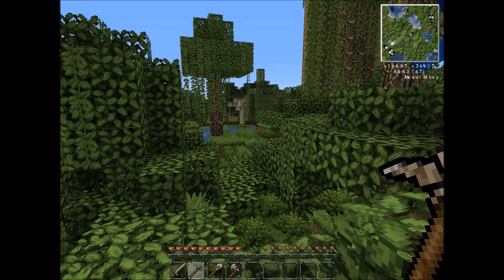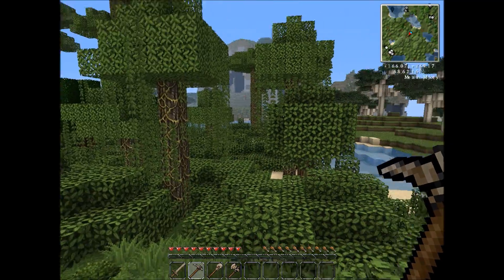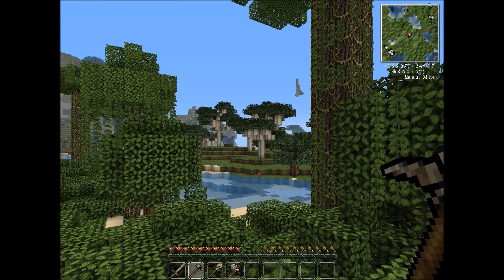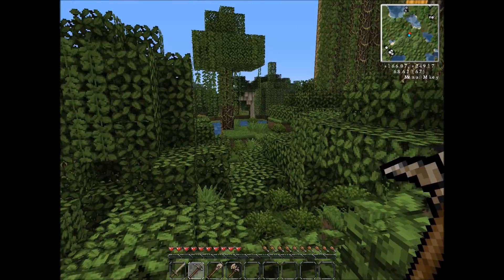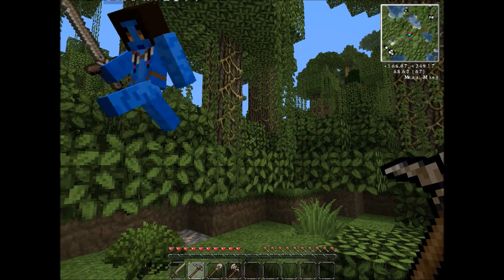So we've started on this world. It looks like we're in a jungle here. I've done a little bit of scouting of this world in single player, so I know if we cross the river over that way, we'll have some extreme hills and some plains and stuff. So we should probably head over in that direction. I don't want to build in the jungle.